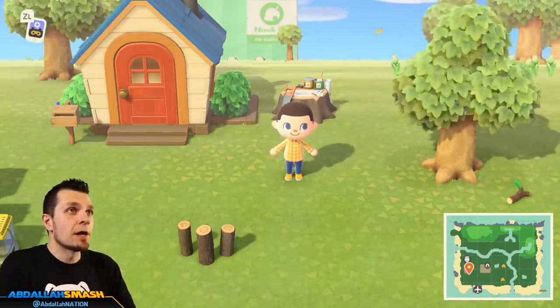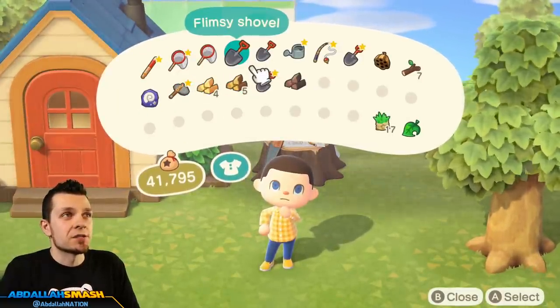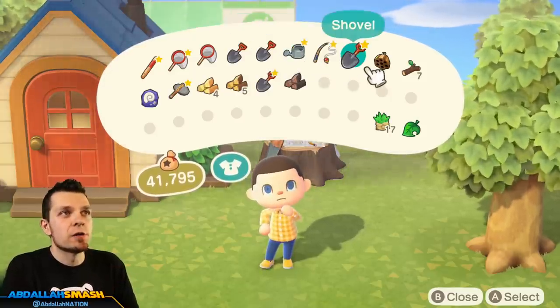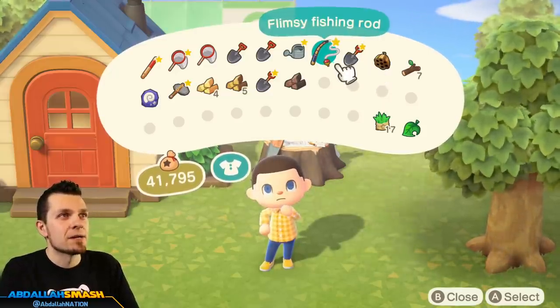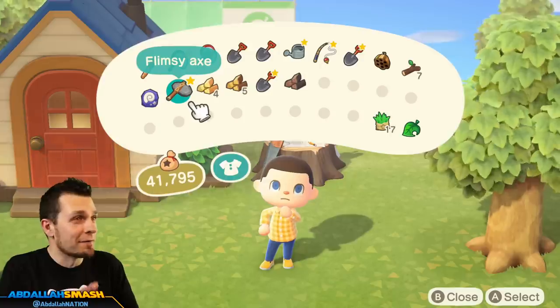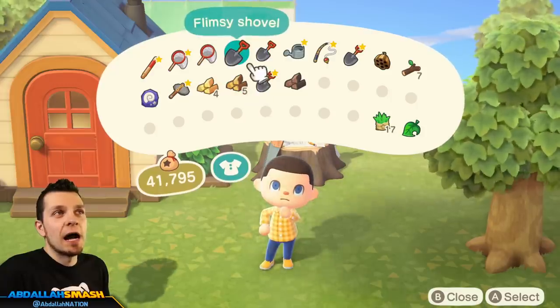You're going to need a couple things right off the bat — you are going to need some shovels. As you can see we've got some flimsy shovels here, and this is absolutely going to work fine. You can use a regular shovel, anything to hit a rock with. I haven't tested whether axes work, but I'm going with a shovel because I'm old school ever since the first generation of Animal Crossing.